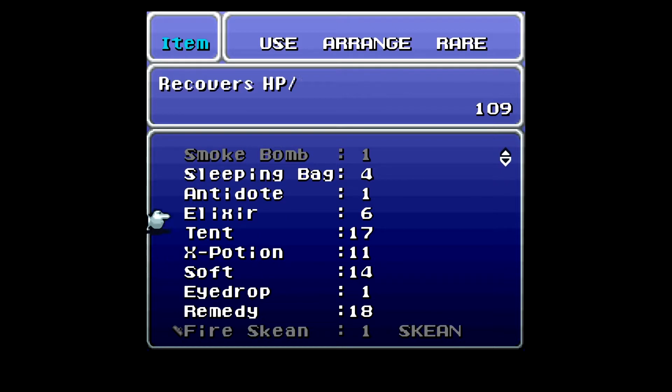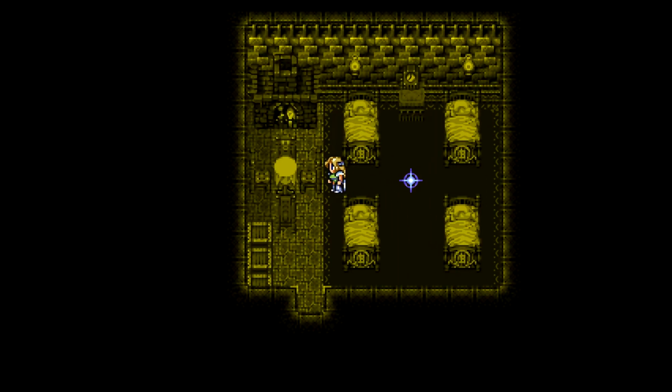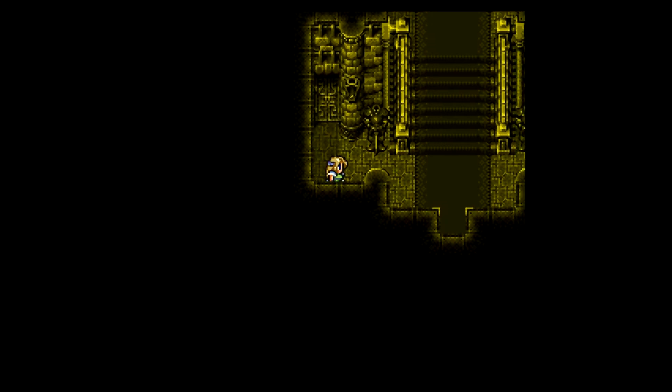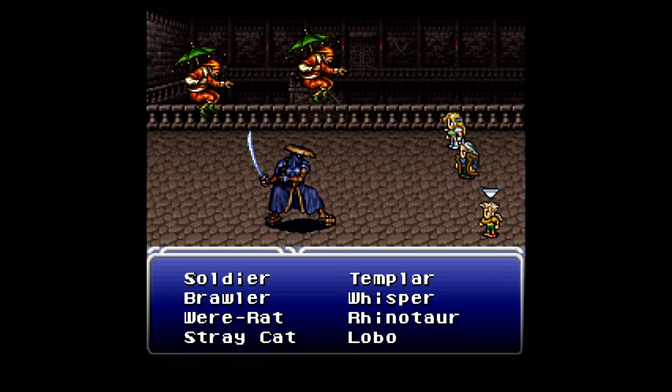We got here just in time — time to blow another tent. Go ahead and save again and let's go find Cyan. I assume we'll find him in the throne room. Samurai and Raidmen again — I'm sick of these guys.